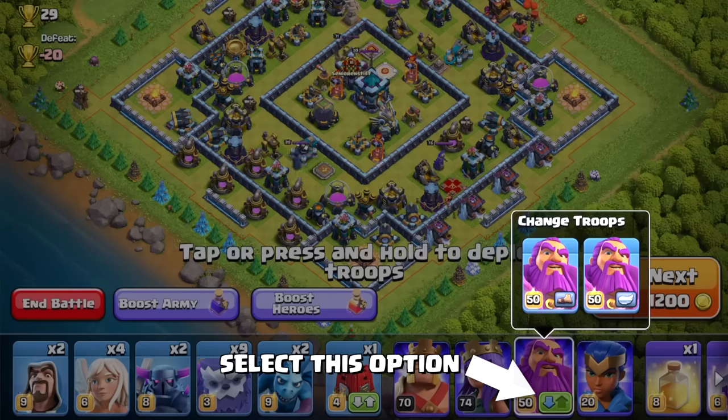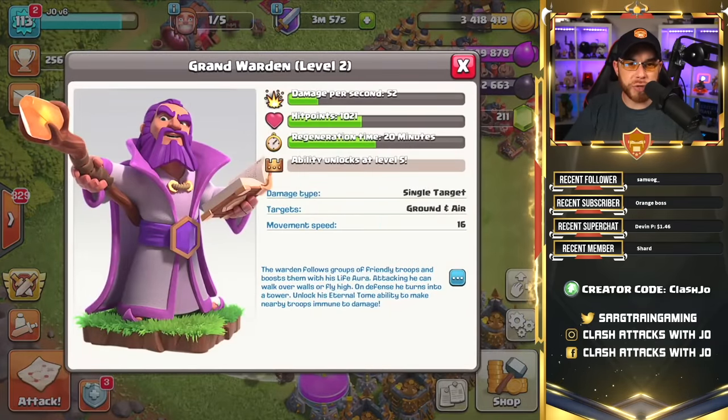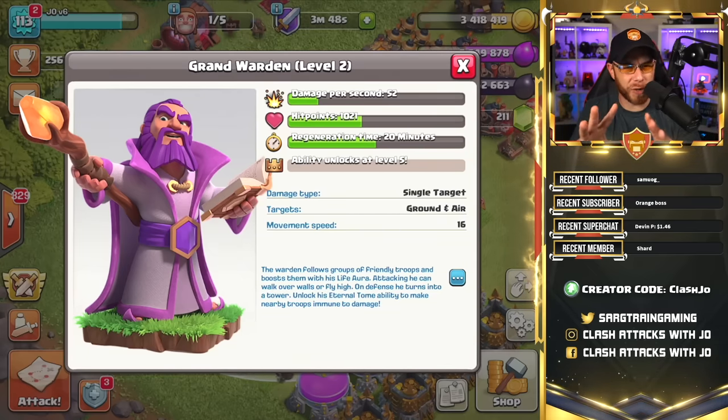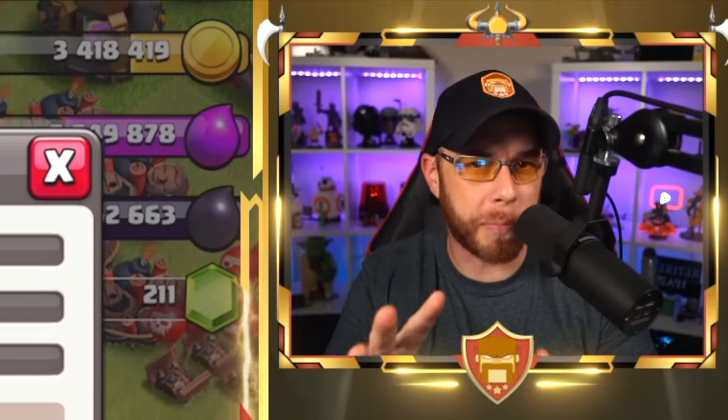This mode can also be changed before going into battle — you can change his mode prior to dropping him or other troops on the map. When we click the informational screen for the Grand Warden, a lot of the information we need is listed right there. You'll see that he has next to nothing for damage per second to start with, which is a key indicator that he's not an assault troop — he's more of that support role troop.